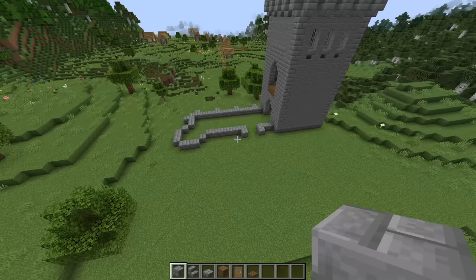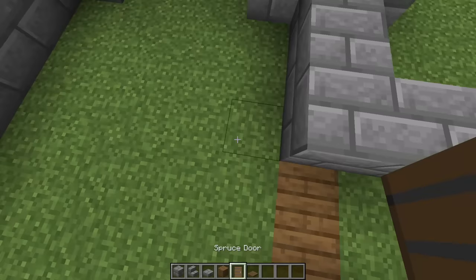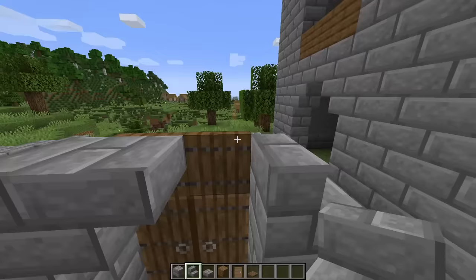Next we're going to start working on this middle section and then this little tower in the corner. Go into the two block wide entryway and place two spruce planks, then you can place your spruce doors on there. Place two spruce trapdoors above the doors, then place one stone brick block on each side, then a stair on each side, two upside down stairs, and then two slabs on top.